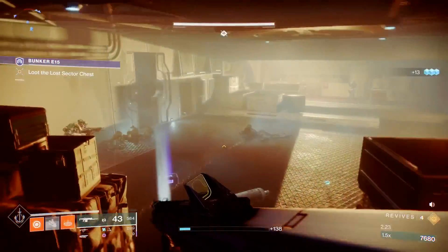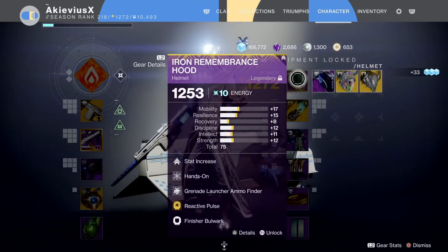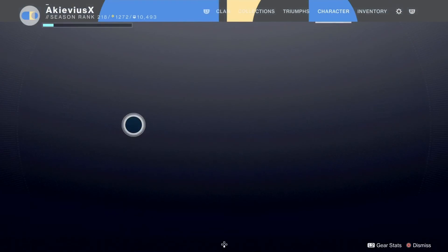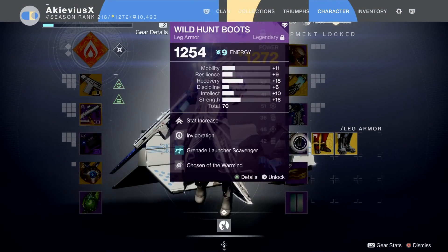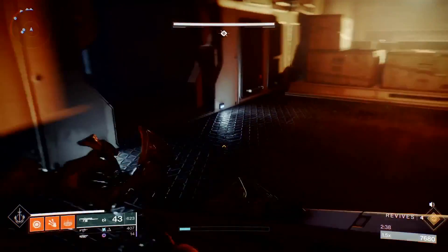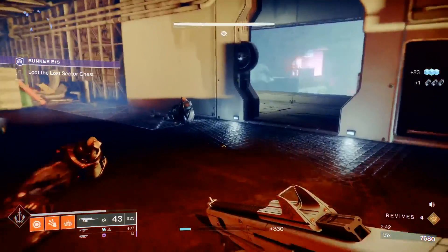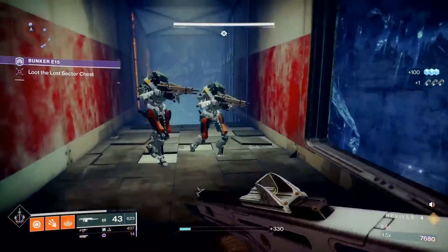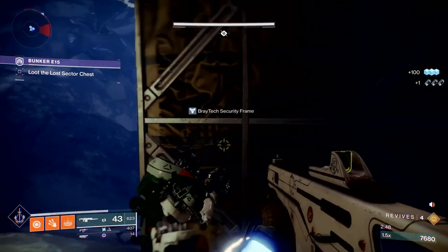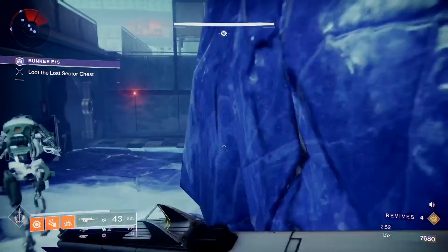Also, it helps a lot if you have the grenade ammo finder on your hood and grenade launcher scavenger on your legs — keep that in mind as we move forward. I like to grab my glacial stalwarts here; as you can see they're already causing havoc in this middle room, so just keep them busy a little bit.